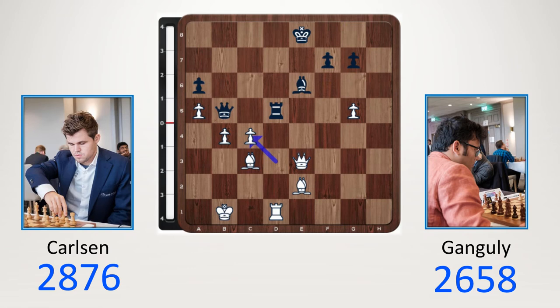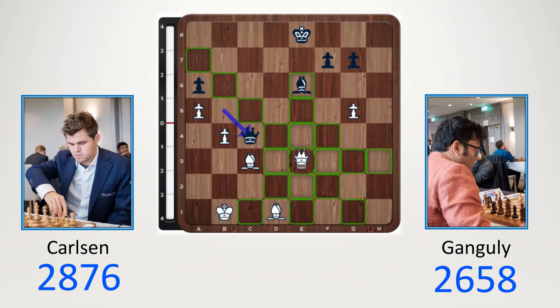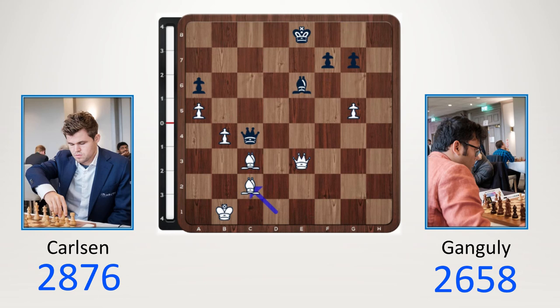What happens after a trade? Take, queen c4. Queen a2 check isn't really a threat, so you just solidify. Maybe queen d4, king c1, bishop a4 check, bishop c2. Lots of possibilities — there is nothing for black in this position.